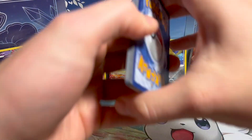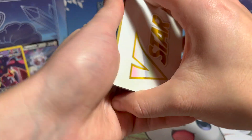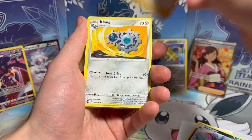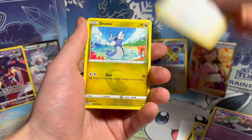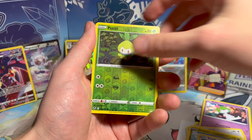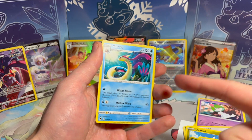All right, let's see — can we pull something? V-Star, Toxapex, Lance, Klang, Durant, Ralts, Fletchling, Dratini, Klang. Oh — Petalil. Oh — that's three Melodics in a row! That's insane.